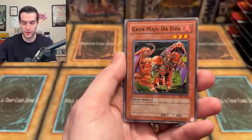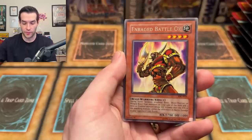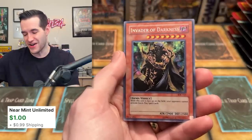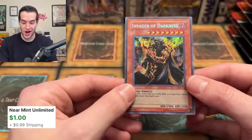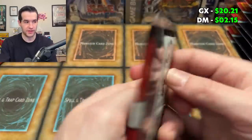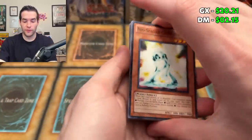Invasion of Chaos — let's go! We're going to be able to open a ton of packs, a lot more than usual with these Legacy packs. I think everyone should be excited if you're wanting to open these packs — they're going to be affordable for everybody. Purple Fair, we have Cannonball Spear, Grand Maju, Sea Serpent. We got a Rage Battle Ox and we have an Invader of Darkness — the secret rare that you don't want, but we got it.